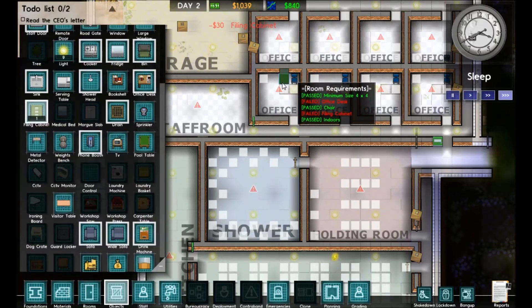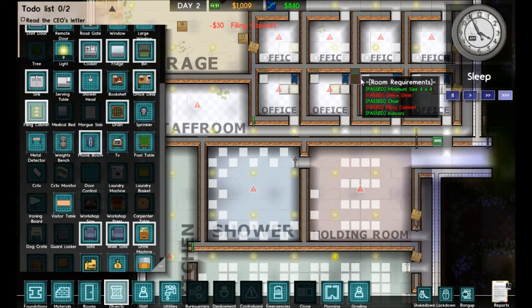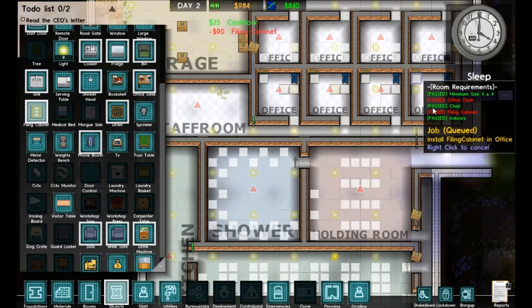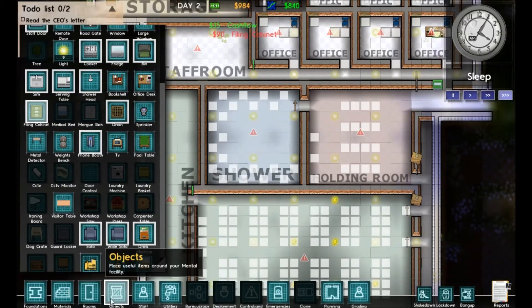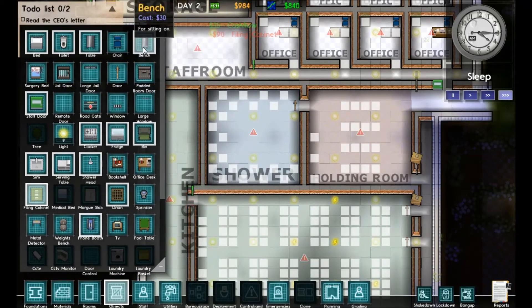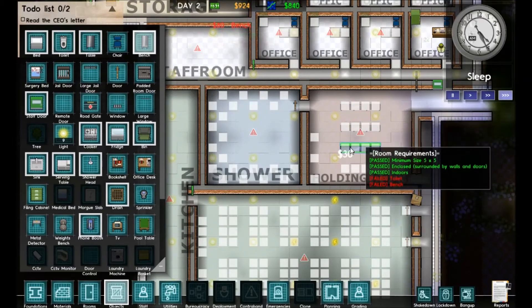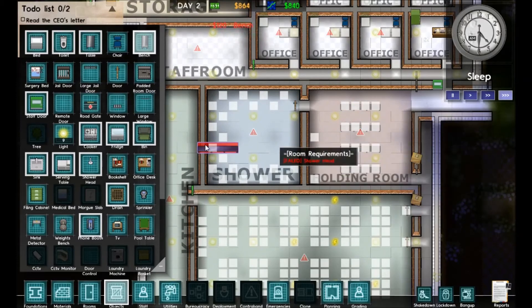We'll make sure the furniture is oriented the right way — a little bit of my OCD at play there. Once we get these offices ready, the next step will be to hire a warden. Then we can start researching some other jobs. For the holding room we need benches and toilets — that's all that's required.